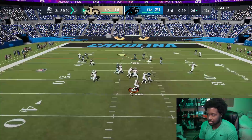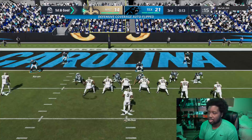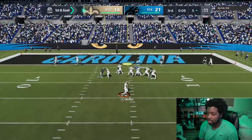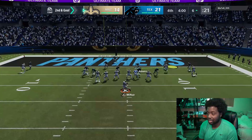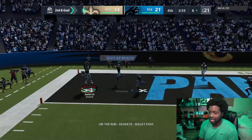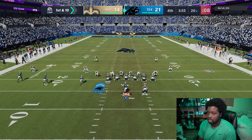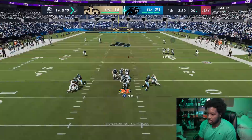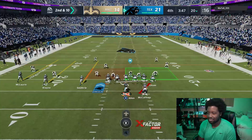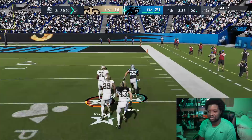Good tackle — no fumble. If we don't contain the quarterback here I think it's over. There we go — Sneed with the interception! Jesus Christ, it shouldn't take that long but he was throwing it up the entire time and we finally got it. Let's put this game away. We got him — McAfee! McAfee put the team on his back in the second half and was able to ice the game. Let's go!